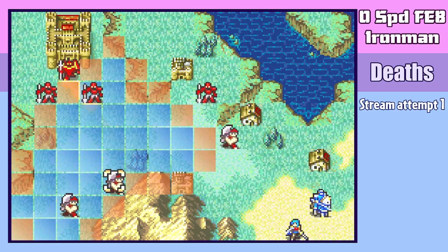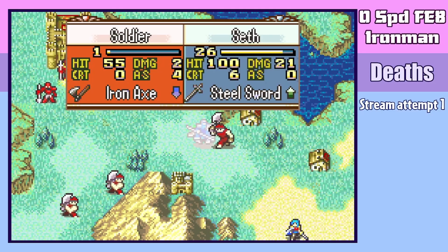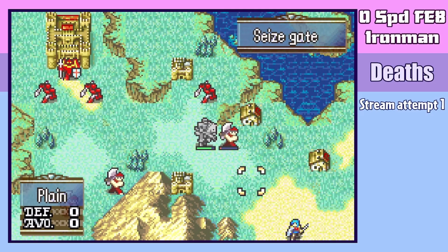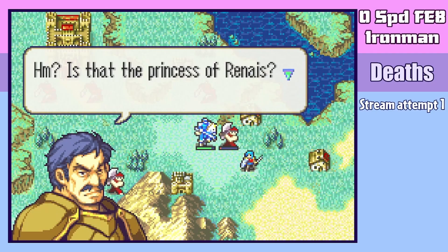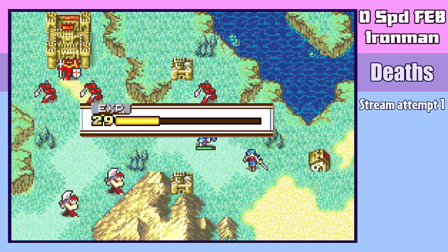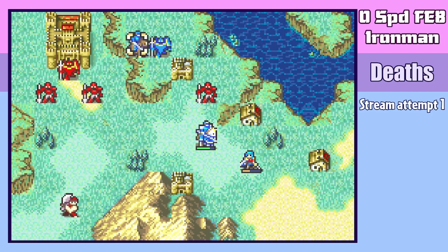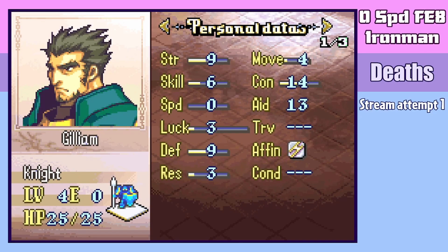Come Chapter 1, all of the fighters have 4 or more speed, doubling everyone and thus making them the nemesis of this army. Still, because Seth is now better at the Jaegen job of setting up kills for other units, Eirika is able to obtain some experience by getting the kill on the first fighter on an enemy phase counter. After this first turn, we are joined by Franz, who has 0 speed, and Gilliam, who has 0 speed.